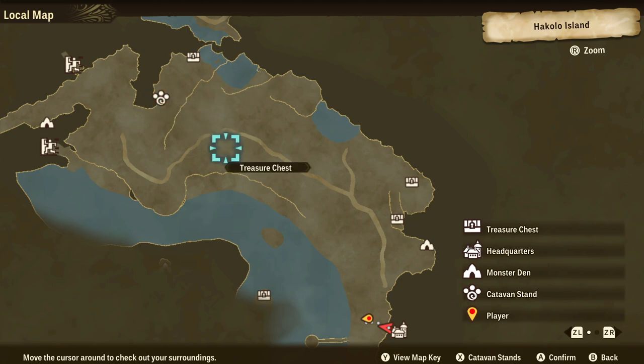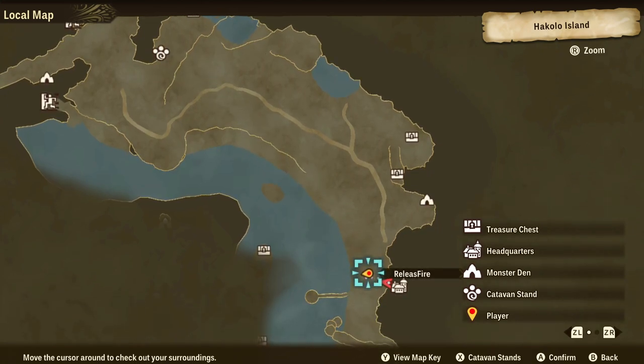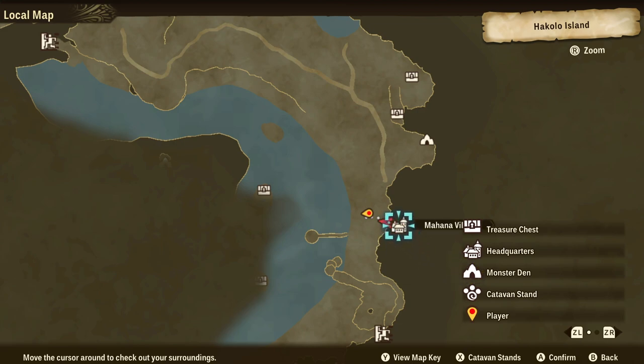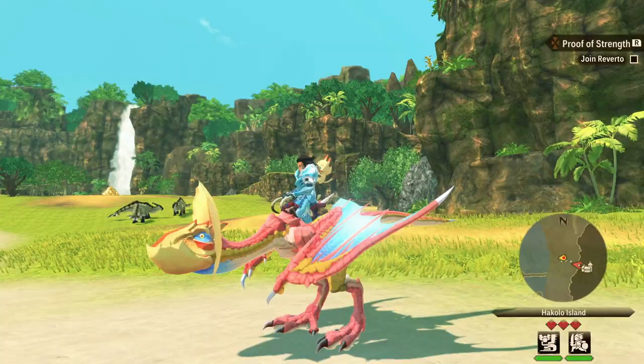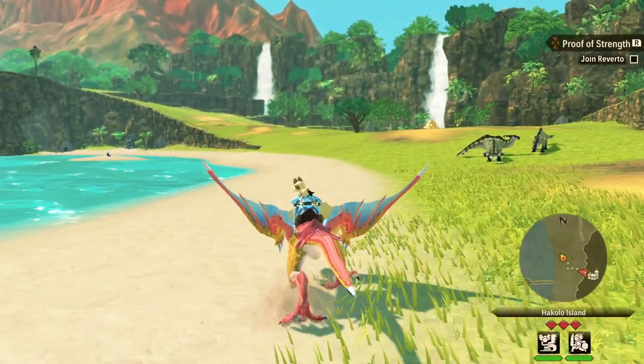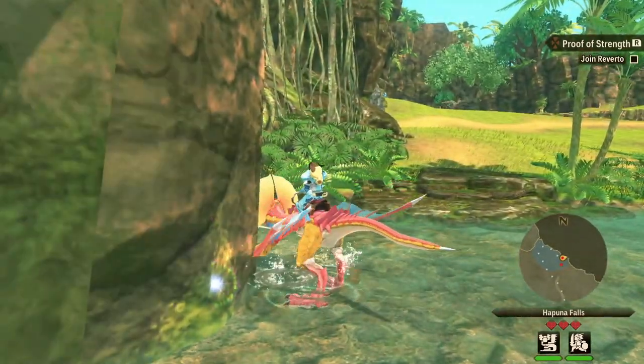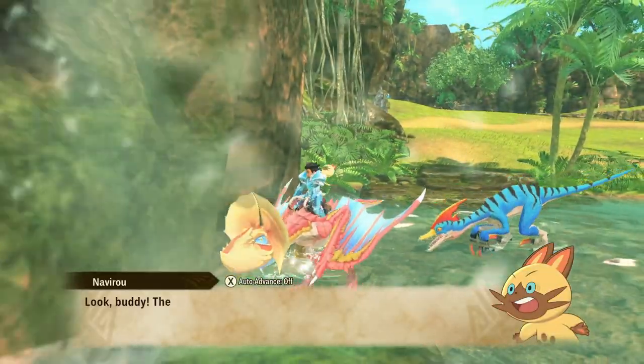The next clue is a waterfall, which takes you back to Hakala Island. Essentially you just need to leave Mahana Village, and you'll be able to see the waterfalls really easily. It's the first waterfall there that you want to aim for, and then just in front of the waterfall right here is the second of the question marks.